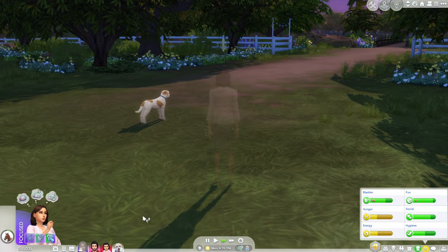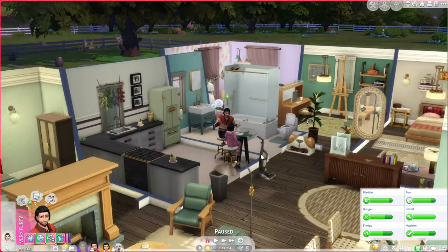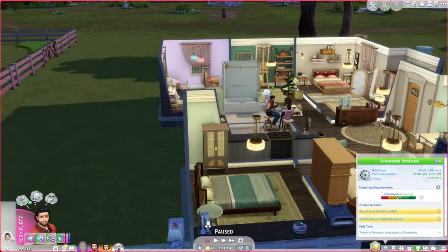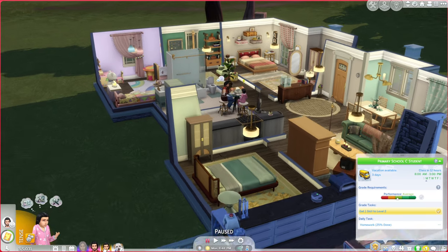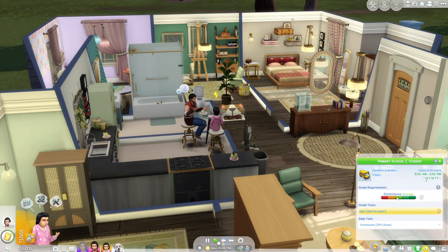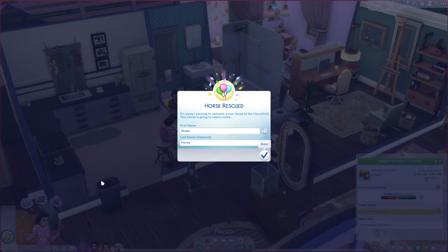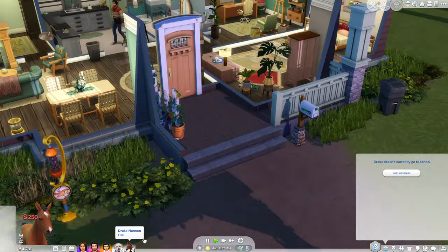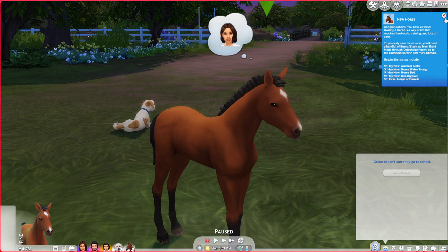I feel like I want to get Drake - or do I want Molly? I think I'm going to get Drake. I like the look of Drake a bit more. We will call him Drake Hannon because that's our family name - well, it will be when we get married. Oh, we have our pony! Look at you, you're so cute - congratulations, you have a horse!